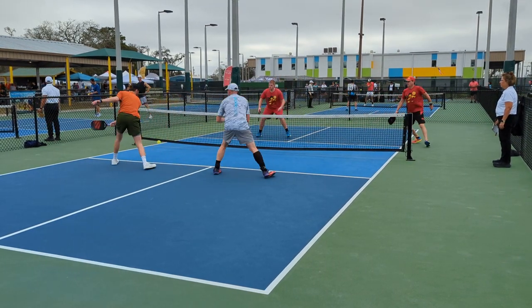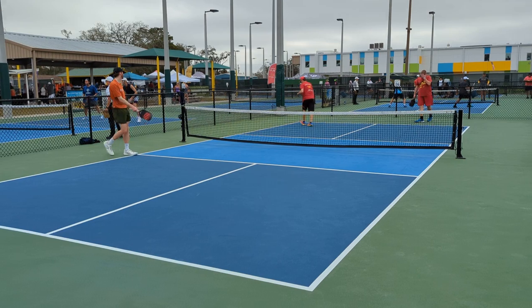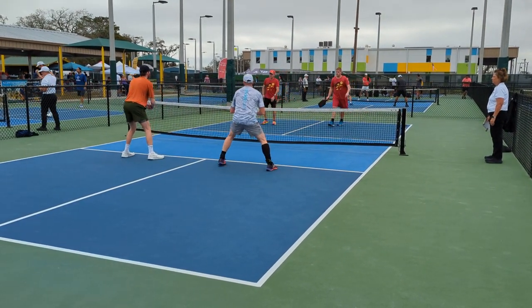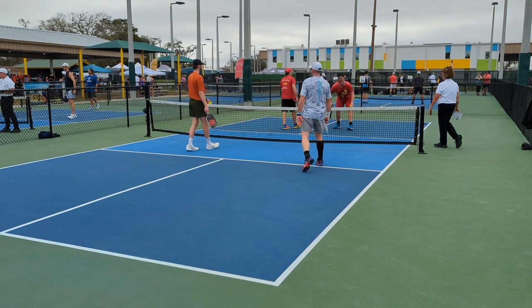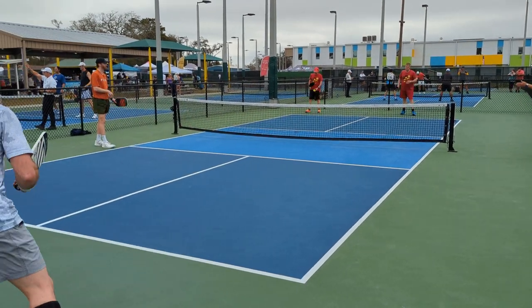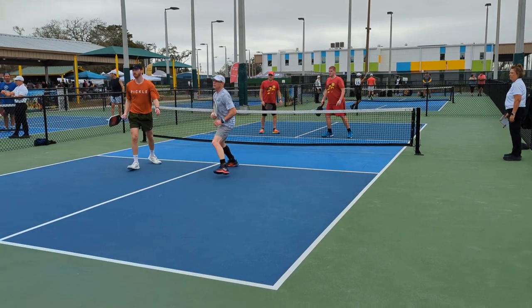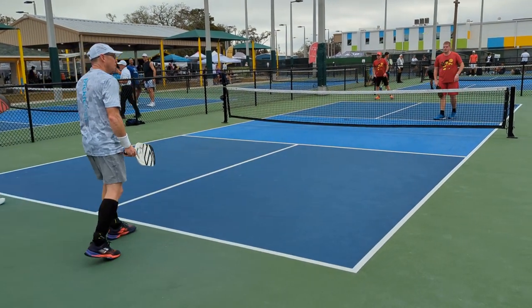So we've got Dakota in the orange and Will in the white. Ball on the court — they'll reserve. Noah tried to put one down the middle; not a bad idea to drop that in the back, but it was just well long.